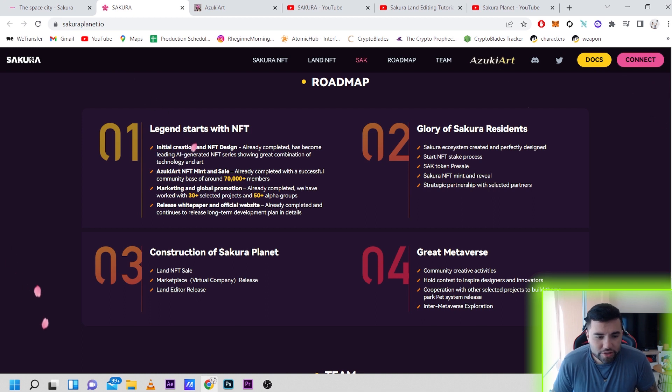Now we have the roadmap. It starts with NFT initial creation, design, Azuki Art mint and sale, marketing and global promotion. We have the whitepaper and official website — all of that is done. Then the Glory of Sakura Residents phase, the ecosystem, SAK token pre-sale, and strategic partnerships with selected partners. Everything seems to be going well. Next is construction of the Sakura Planet, land NFT sale, marketplace, and the land editor release — I'm glad they actually have something where you can make your own planet. That's very hard to build. Then the great metaverse community creative activities, cooperation with other selected projects, team parks, and pet system release.